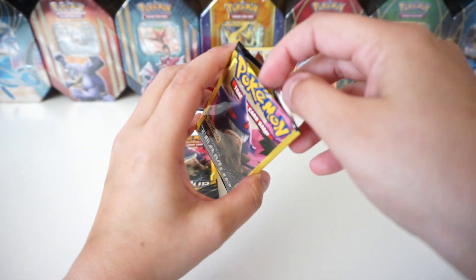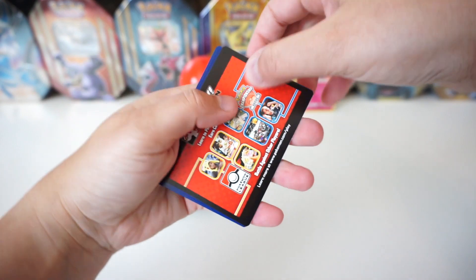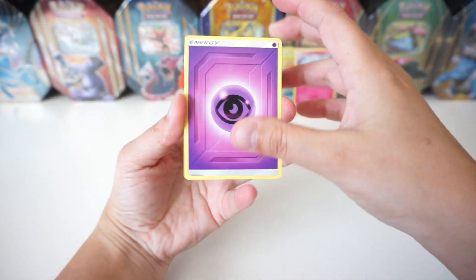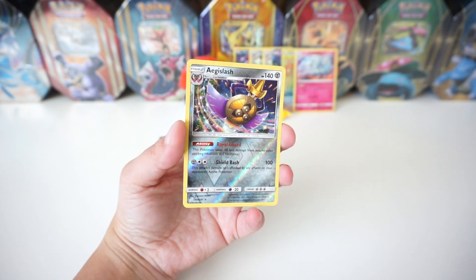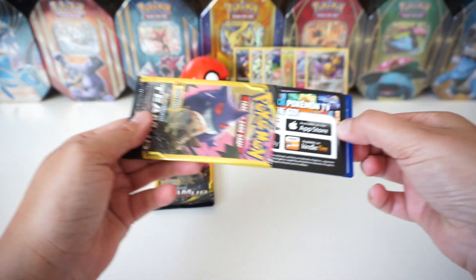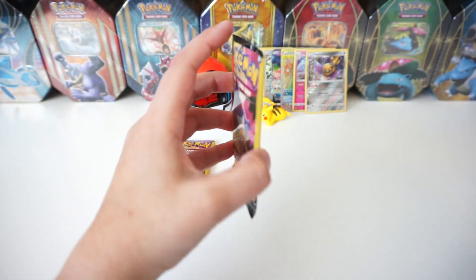We've got 1, 2, 3, 4, 5, 6, 7 packs left. Let's see if we can pull anything else out of this first 25 packs. We've got a Fighting Energy, a Joltik, and then a Zebstrika — that is a regular rare. I've been wanting to do this opening for so long. We've got a regular rare Bronzong. Psychic Energy, Nidoran, and then we've got a reverse rare Aegislash — check that out, what an epic reverse, I really like that artwork. We've got a Metal Energy, a Charmander, and then we got a reverse Kabuto.